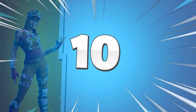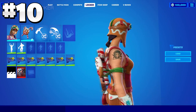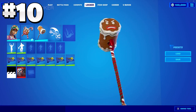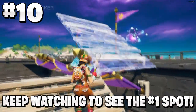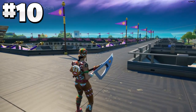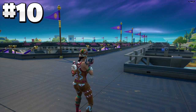Starting us off in the number 10 position, we have an unreleased skin — the Gingerbread Raider with Bittersweet's Backbling and the Ginger Sledge Pickaxe. All of these items are coming out as part of a bundle, the Gingerbread Renegade Raider skin set, which looks so sick. It can literally be added at any point and will definitely be coming out before Christmas. I definitely reckon you guys should pick this up — it looks amazing and the fact that it is based off the Renegade Raider makes it even better.